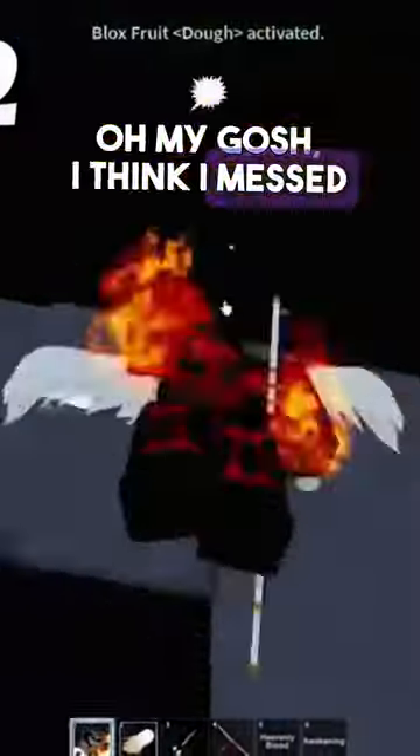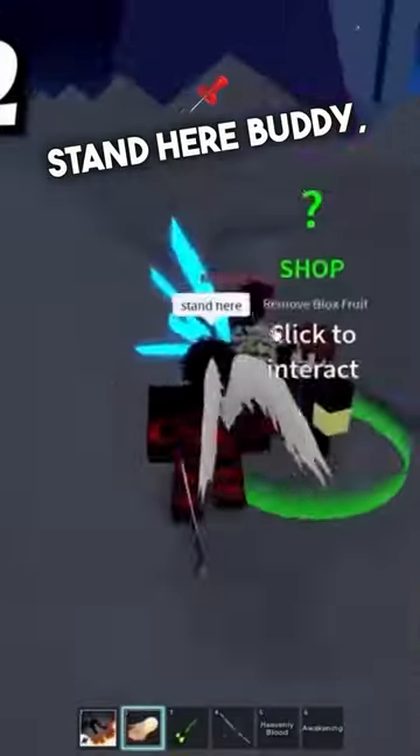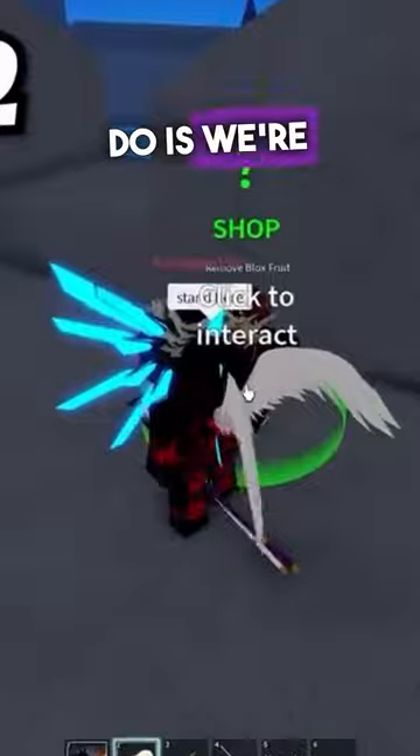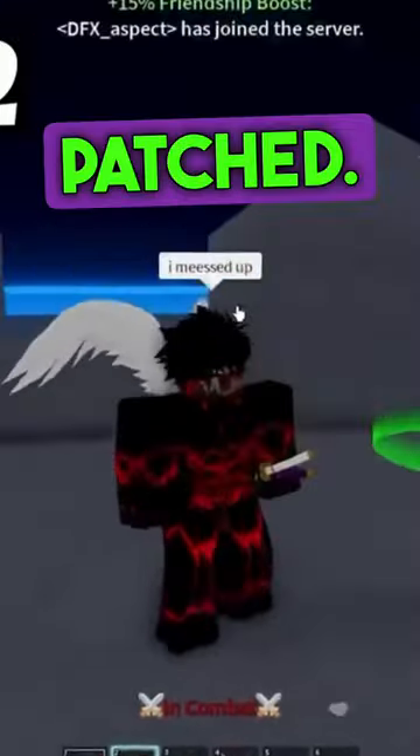I have my monkey friend with me. Stand here buddy. We're gonna use this ability — oh, I can't get it, I messed up. We're gonna try it again. It seems like this glitch is kind of patched. I don't know if they fixed it because the game did update since this video came out. I clicked the wrong button — we gotta see the dial.